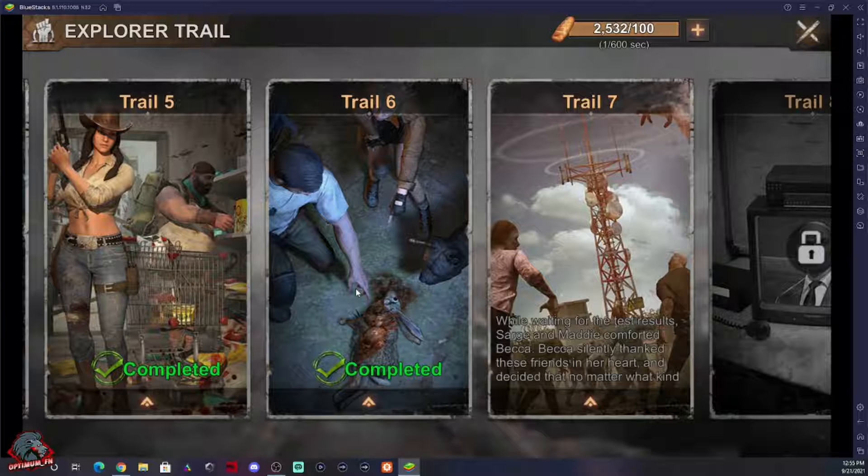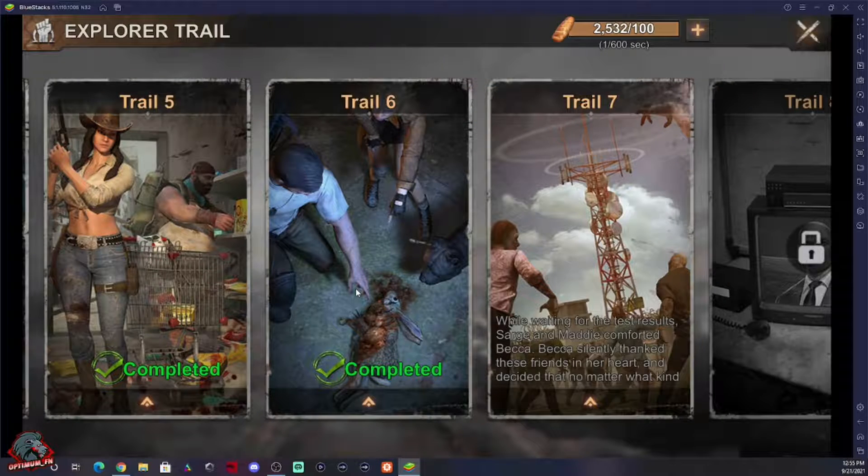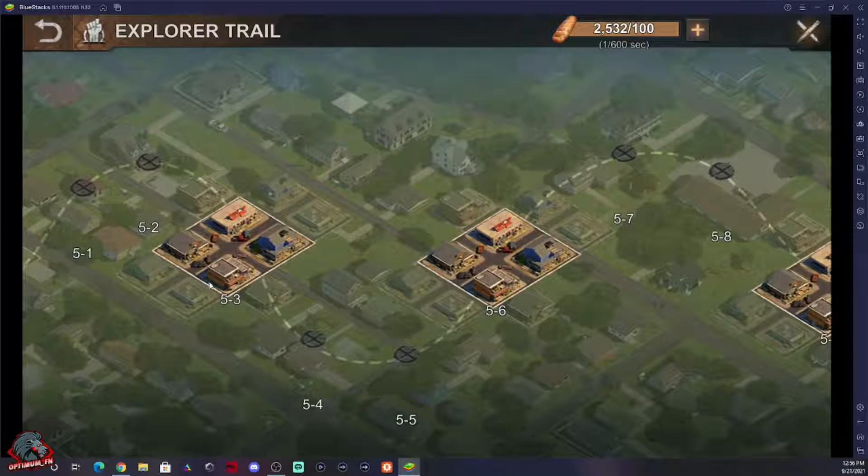Once you have BlueStacks installed on your PC, go to the Precinct and launch your Explorer Trail. I'm on a new state here so I'll show you using my second account. We're going to be doing Trail Five. When you select a trail it's always going to pop you back out into the middle of the trail, so what you want to do is go on the right-hand side where it says Open Macro Manager and select that.